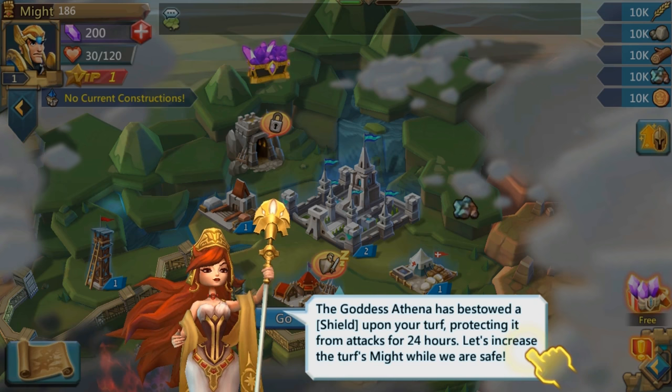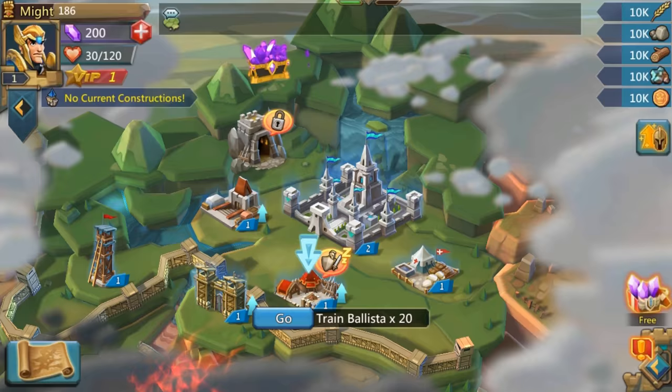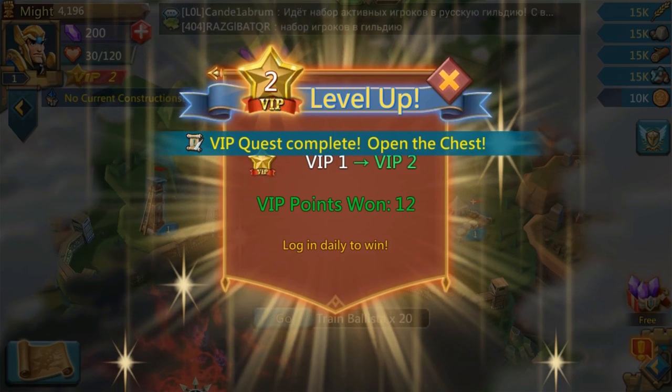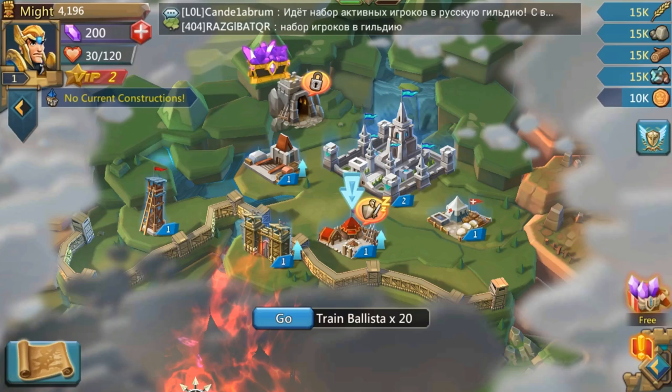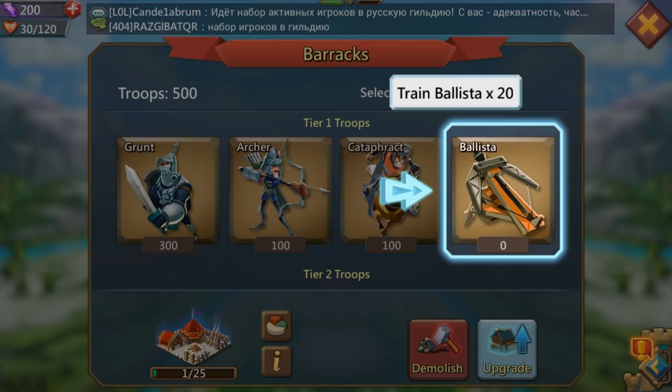I'm getting a shield for 24 hours, which is nice to start with. Shields are going to be a very important part of the game, so keep that in mind — we'll go over that later on. VIP is also important. Let's go ahead and start training up some troops; the barracks lets you train troops to strengthen your army.